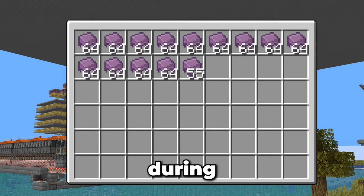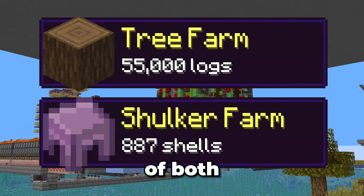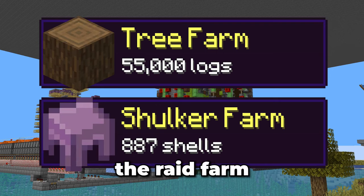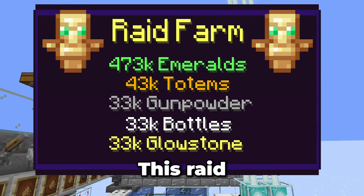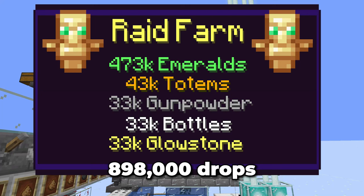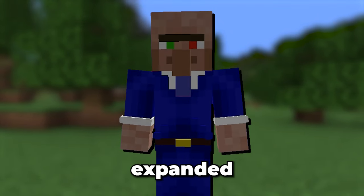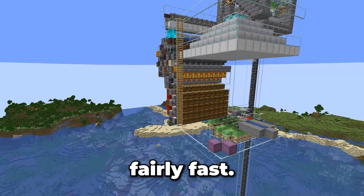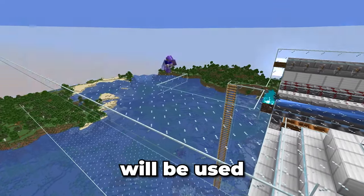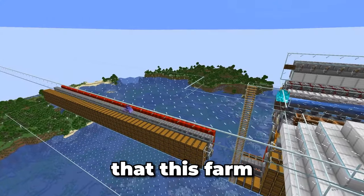The shulker farm also worked perfectly during that time — in fact it stopped all other hostile mobs from spawning. The success of both of these farms means that I can populate the raid farm with shulkers, but first I need to make a few changes. This raid farm produces 898,000 drops every hour, but with the current storage setup we only store a small percentage of that. This needs to be expanded massively. Since I already have the design, building this should be fairly fast. This new expanded storage system will be used to store all of the redstone, gunpowder, glowstone, and bottles that this farm produces.